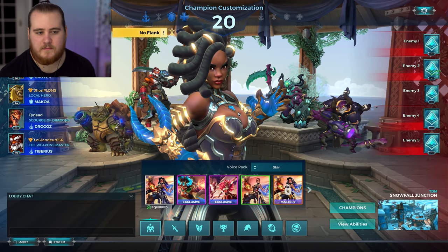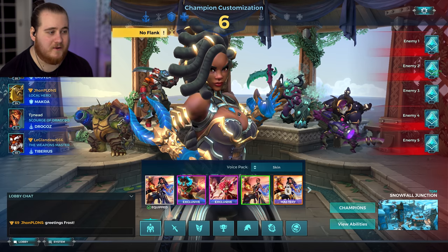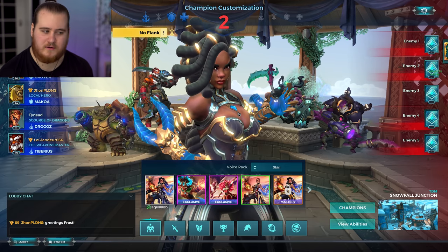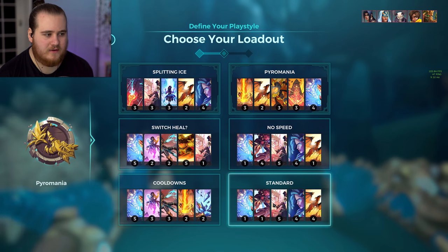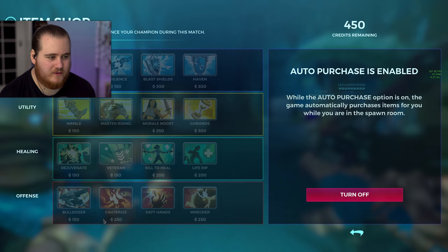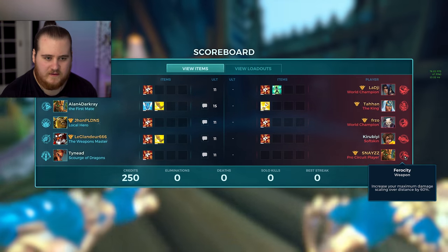For match four we've got TDM on Junction. I went ahead and grabbed Imani — did realize it's a bit of a bad decision considering we're already having framerate issues, and going for Imani doesn't really help that. We've got Grover, Makoa, Drogoz, and Ataburus on our team. We're up against a Xen, General, Grover, Andro, and a Nessa. We'll go ahead and grab Pyromania and the standard setup. Seems like auto-buy started off with Cauterize — not a bad choice.